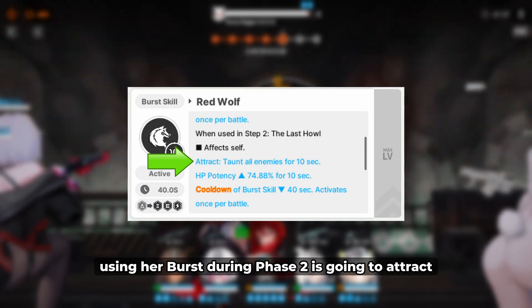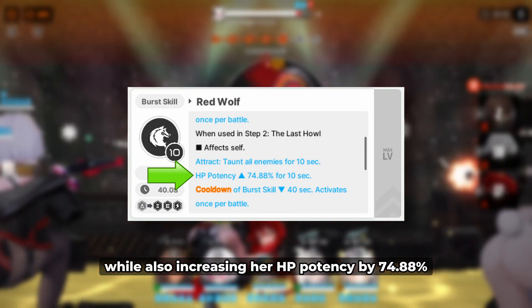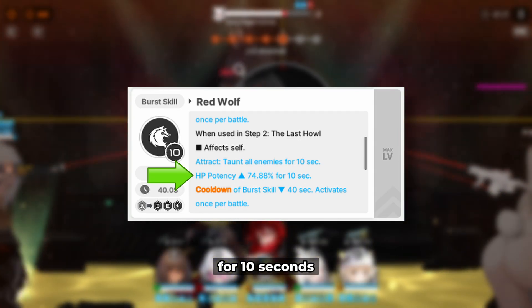Using her burst during phase 2 is going to attract all of your enemies towards Red Hood while also increasing her HP potency by 74.88% for 10 seconds.